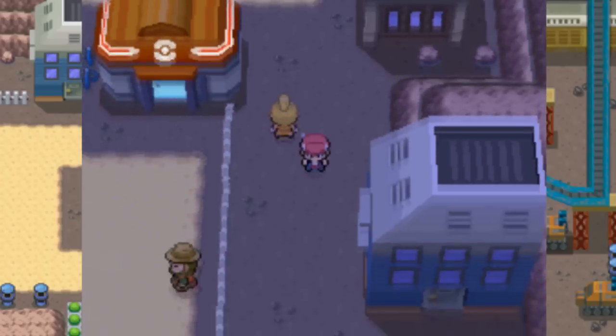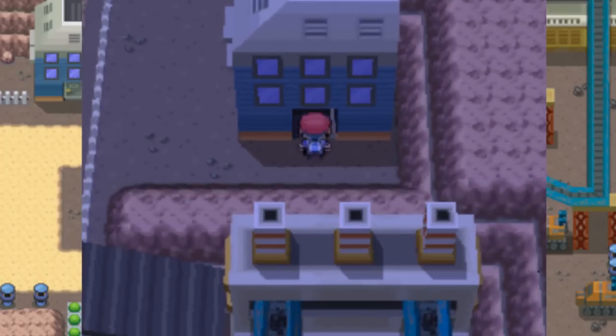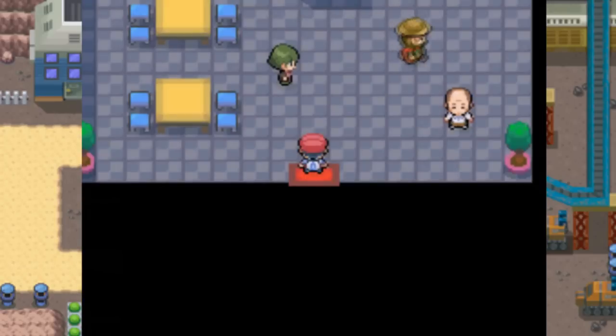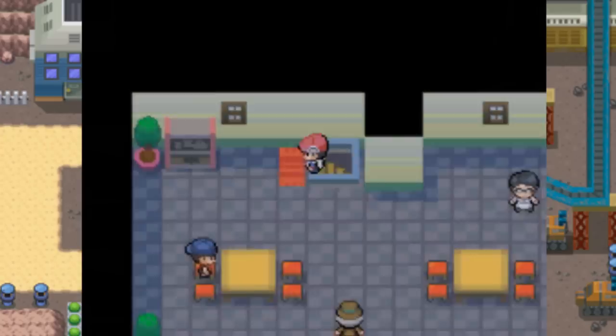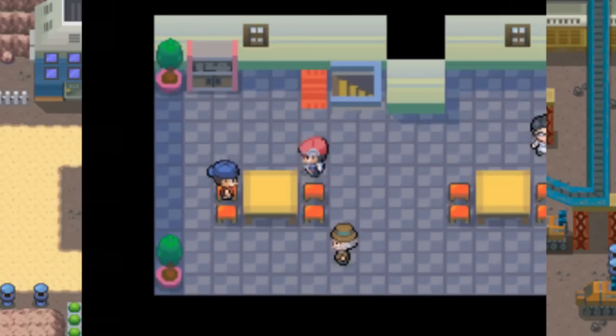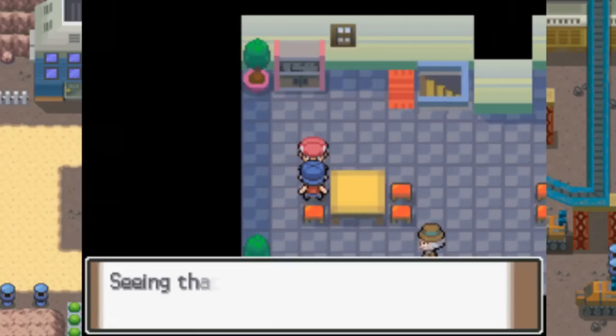There is another item over here that we can get if we come into this house. Go up to the second floor and talk to this boy — he gives us a Great Ball.